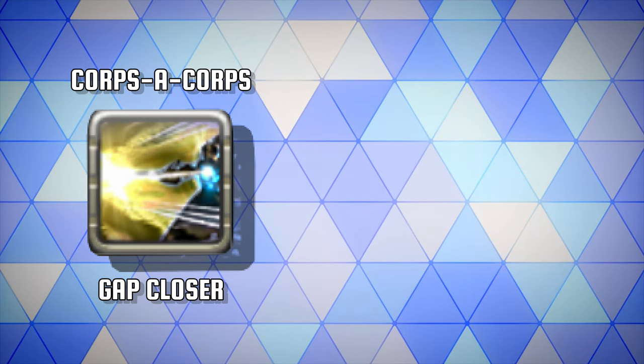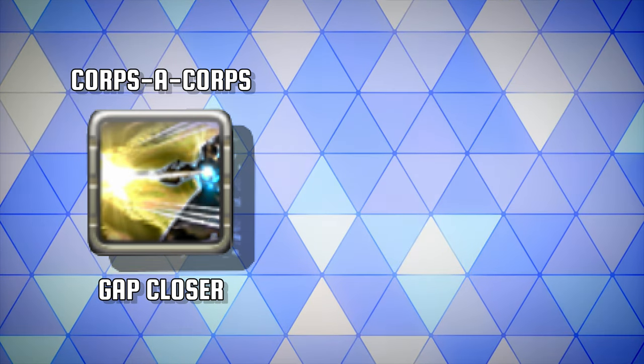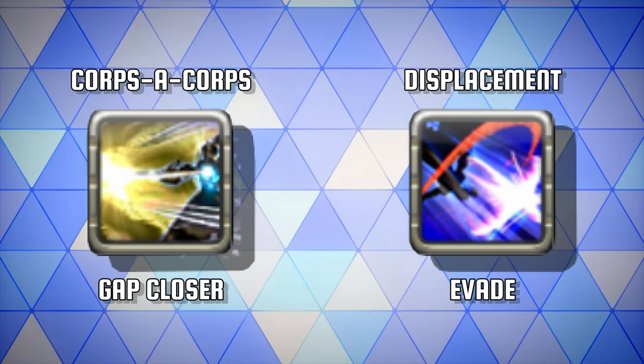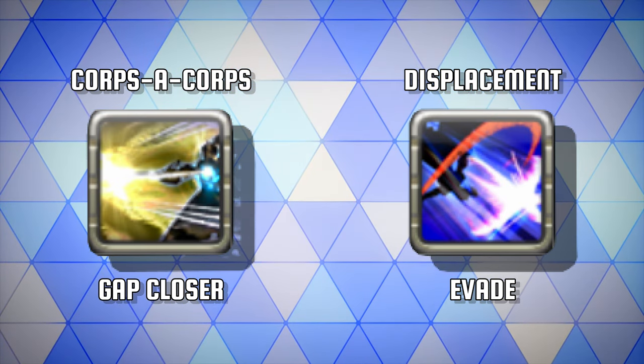For movement you have Corpse to Corpse. To close the gap onto a target, that same target takes 10% more damage and will also deal 10% less damage to yourself. And your jump back displacement not only puts space between you and your enemy, but will increase the damage and healing from your next spell by a huge 20%.